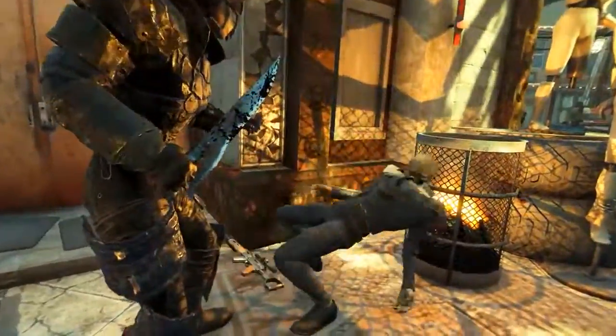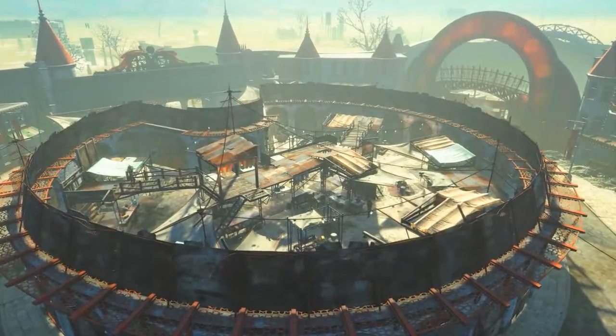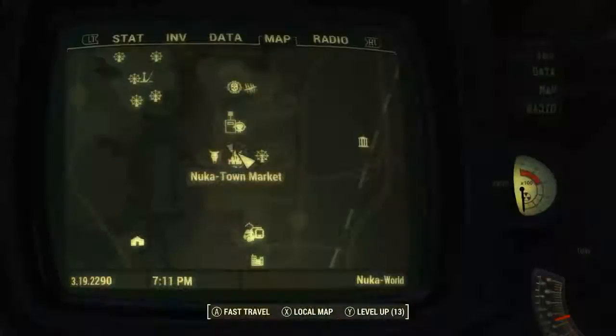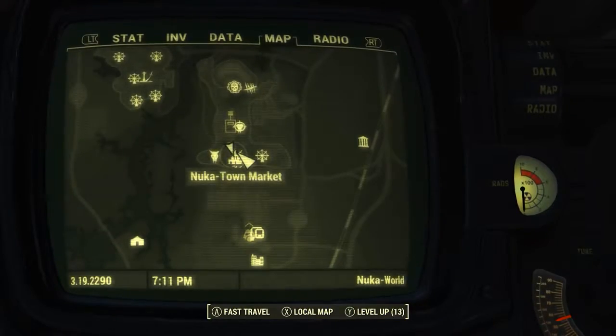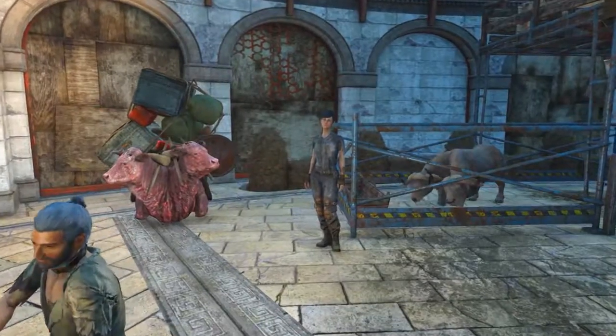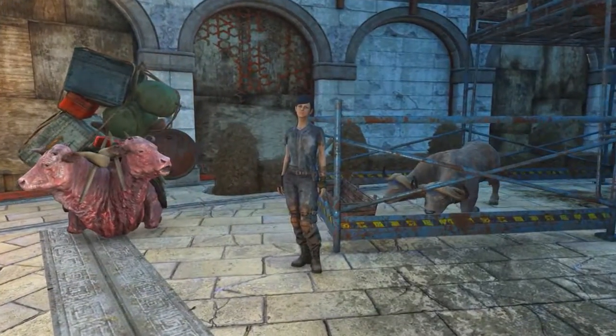To acquire this weapon you will need the Nuka World DLC installed. Now acquiring this weapon is incredibly difficult. What we'll need to do is head to the Nuka Town Market. On the Pip-Boy map this can be found to the south of Nuka Town USA.